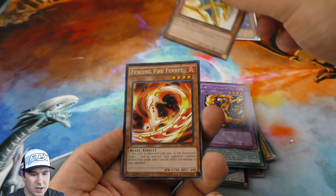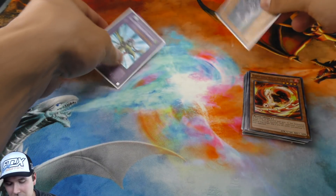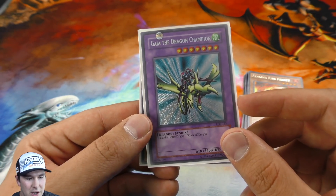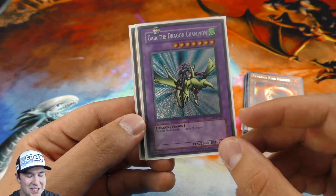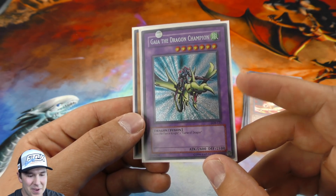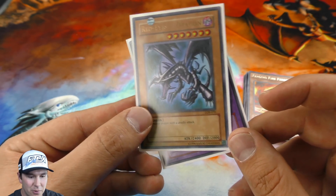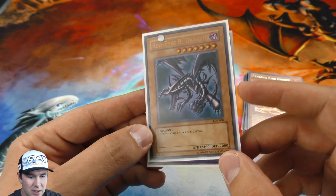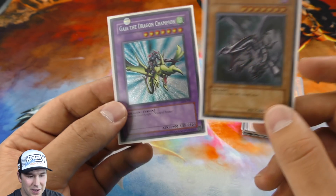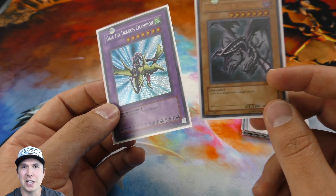Dark Fire Dragon. We have these absolutely amazing foils that we got. Started things off with a Gaia the Dragon Champion Secret Rare — I cannot believe that we ended up pulling that. That is amazing. What a beautiful looking card. And then we ended up pulling an LOB Red Eyes Black Dragon Ultra Rare. Oh my gosh, that is amazing.